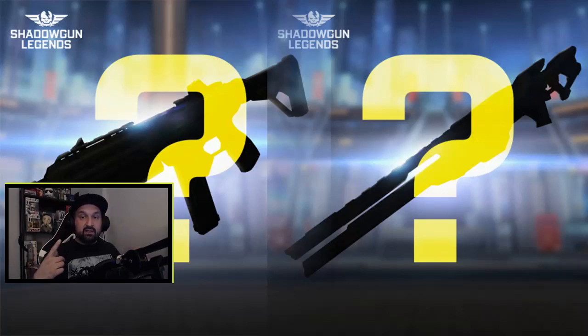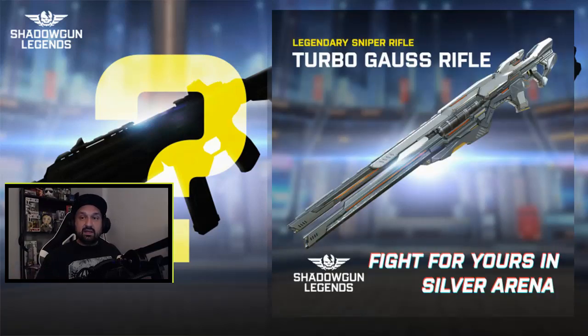Now let's go with the legendary reveal. It's pretty obvious that the one on the right is a sniper rifle — it's pretty long. The one on the top or left could be an SMG at first glance, but some guys said probably maybe a first AR with a front-loading mag. But we got all the details now. The first legendary is a legendary sniper rifle called the Turbo Gauss Rifle, and it says 'fight for yours in silver arena.'